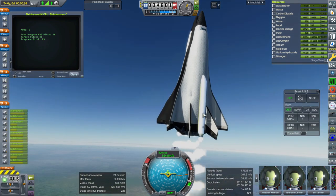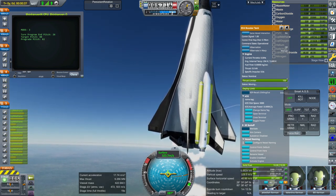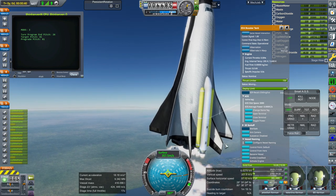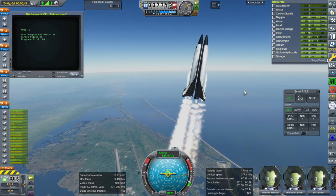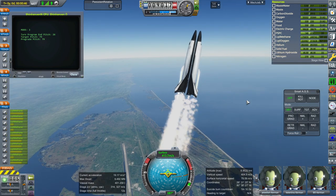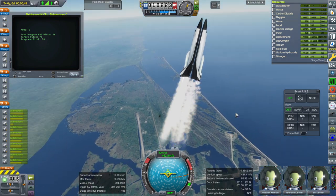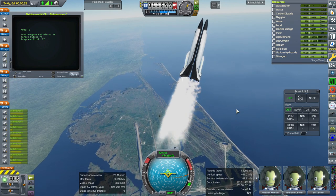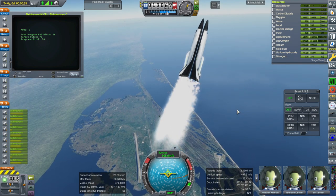These boosters are nominally recoverable — they actually have floats, a shroud for the engine, and parachutes. When they decouple at a time of high stress, sometimes they explode or bump into each other. This is one case where the plumes look pretty good with Real Plume. They don't look much like methane-oxygen plumes — it's actually a kerosene plume, because when I configured the engines they didn't have a methane-oxygen plume in Real Plume yet. I like it better, so I'm keeping it.